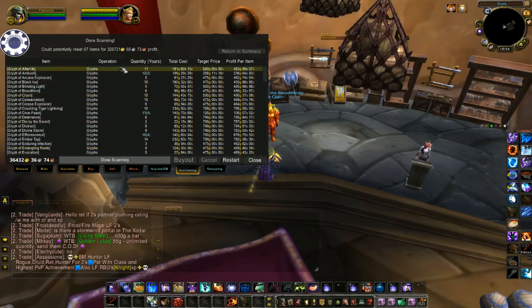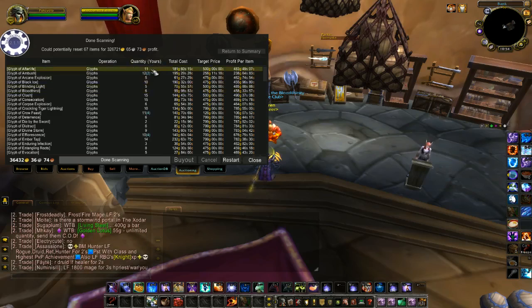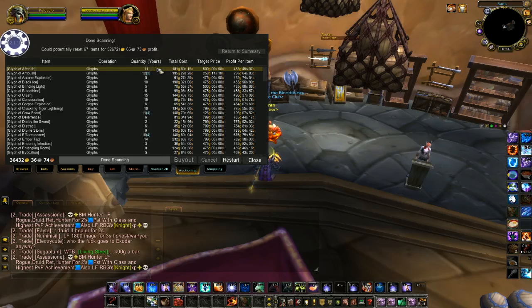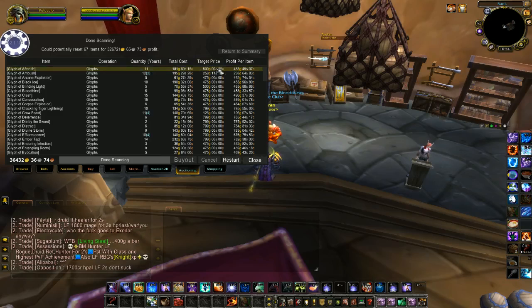So the item — I did glyphs. The quantity, and then in brackets it shows yours. So for example this one here: there are 11 of them on the auction house and none of them are mine since there are no brackets. This one has 12 on the auction house and two are mine. This one has 11 on the auction house and none of them are mine. So my target price — that's what it's going to get reset to if I reset it — which is 500 gold.